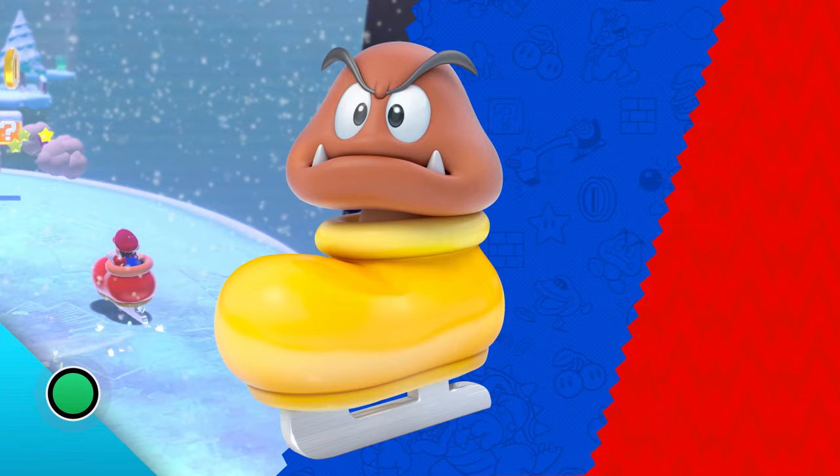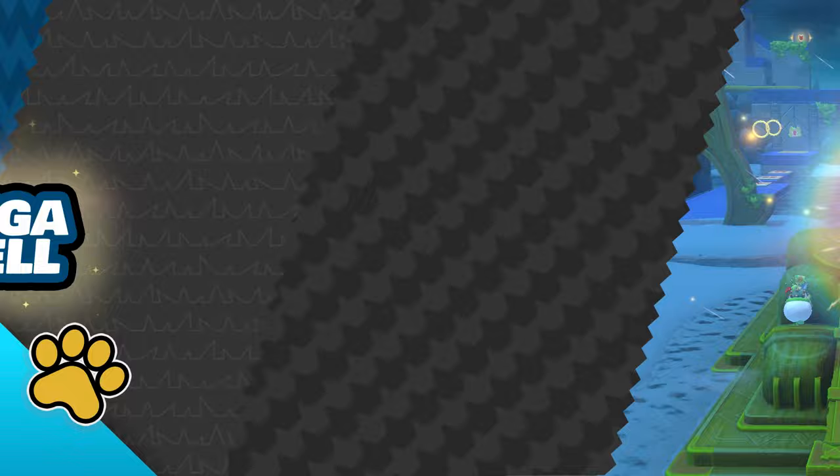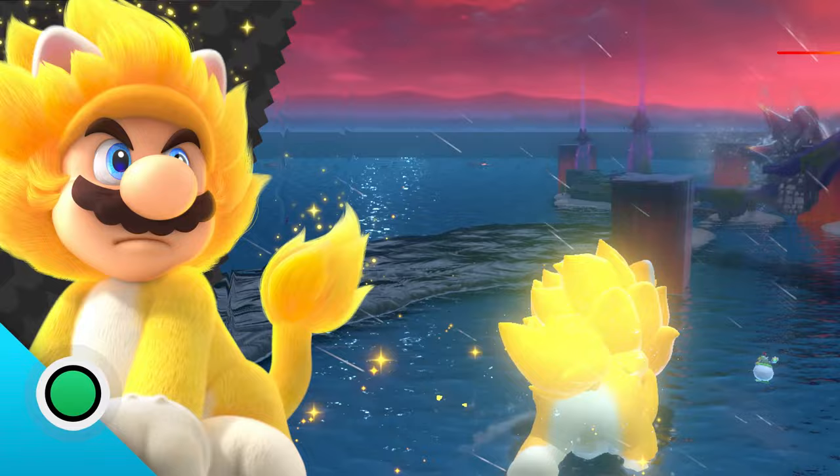This next power-up is only available in Bowser's Fury Adventure, and it's a big one. Giga Bell — what's bigger than Cat Mario? Giga Cat Mario! Transform with this mighty power-up and you will purr right through any obstacle. Be careful, though, because Fury Bowser is close.